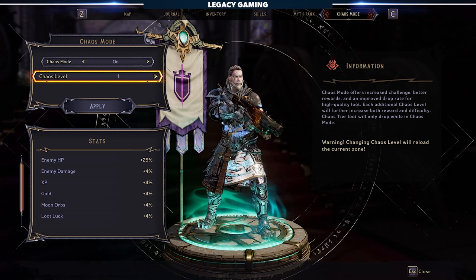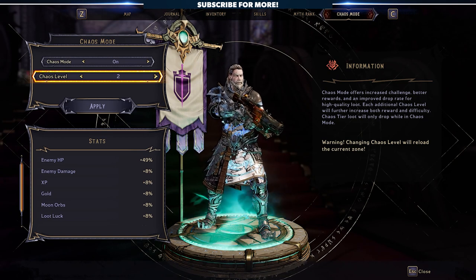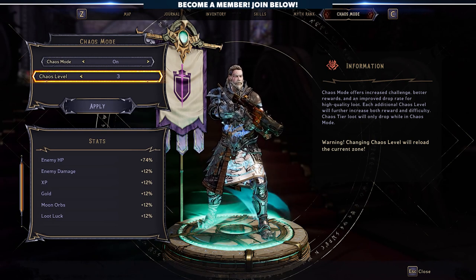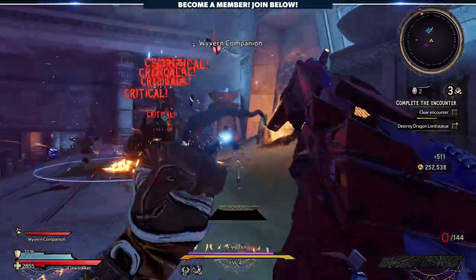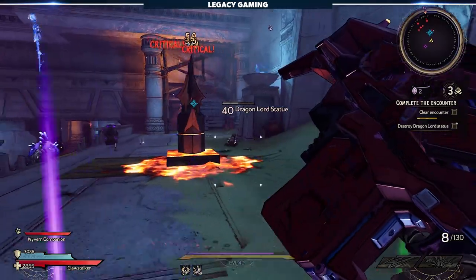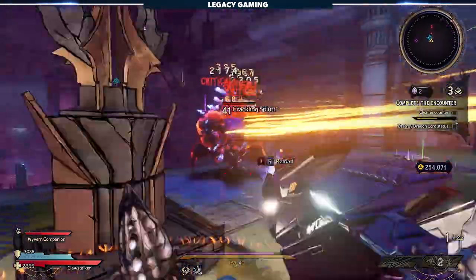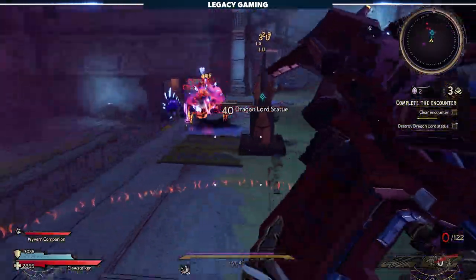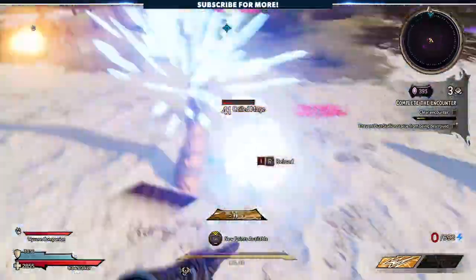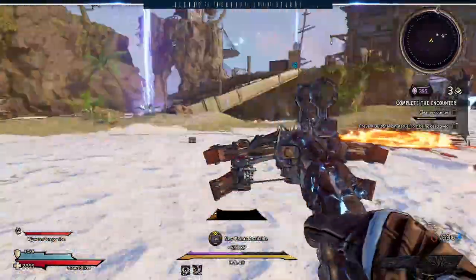Chaos Mode essentially buffs the world around you, making everything more challenging. Each Chaos level changes the enemy's overall HP, damage, XP, gold, moon orbs, and loot luck — so obviously the higher the Chaos level, the easier it is to get the best loot. The only way to advance your Chaos level is by completing the hardest difficulty Chaos Trial, so the systems are tied together. Once you turn Chaos Mode on, it's active across the entire world, whether you're farming mobs in a specific zone or going to farm the Chaos Chamber. This is really the catalyst to everything you do in the Wonderlands endgame, and the game really doesn't do a great job pointing you towards the Chaos Trial game mode — my curiosity is the only reason why I decided to try one at all.